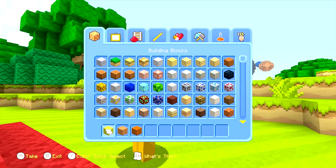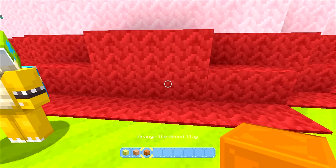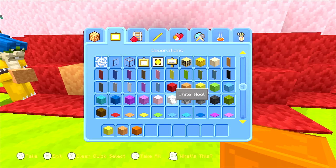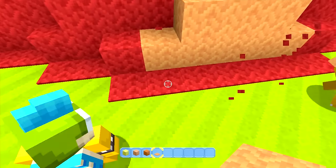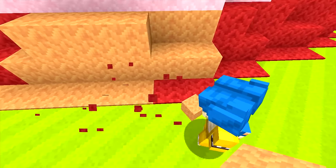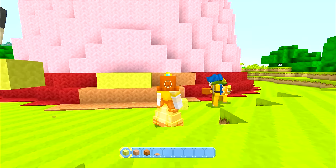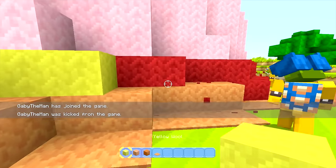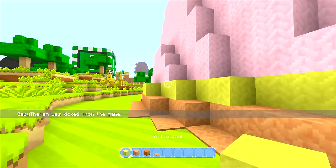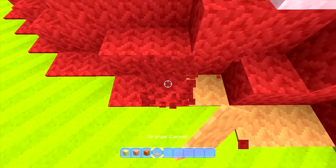It looks yellow, right? Yeah, I'm gonna say it's like yellow. So what we're gonna do — you see at the bottom she has a ring. Nick, I'm gonna have you go all the way around the dress on the bottom layer with that. Then we're gonna do it a little differently than last time — we're all going to try to work together. Can someone take orange carpet and go all the way around? Just this layer.